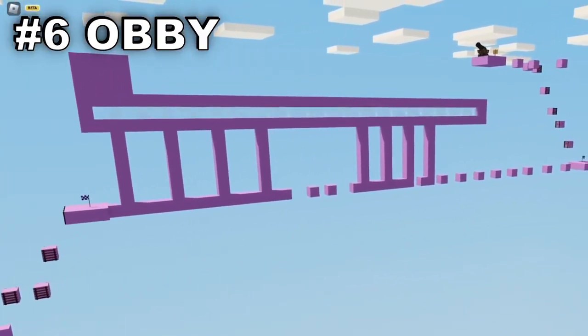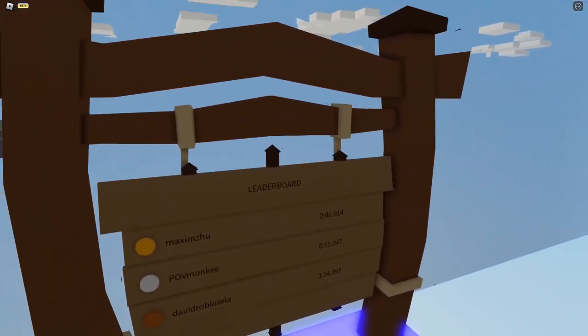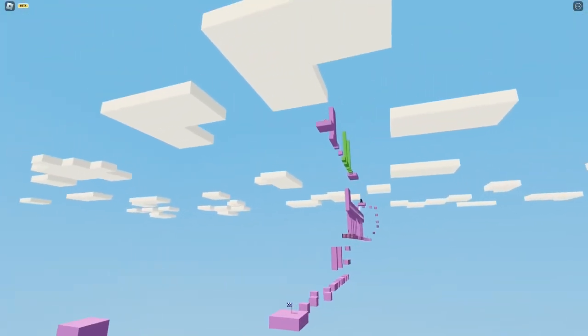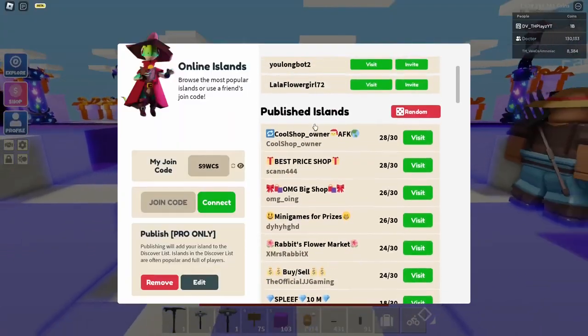Build an obby on your island, since this will keep people trying to get the best time on the leaderboard and will keep them on your island for longer, so you can get onto the published island list.